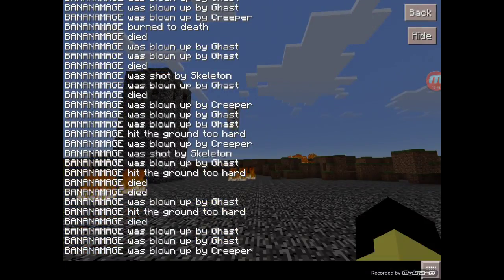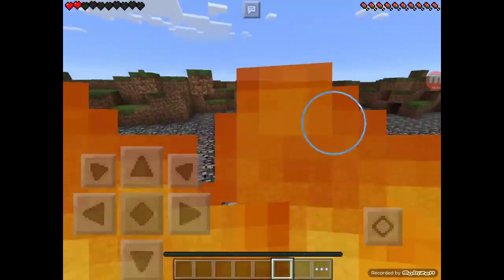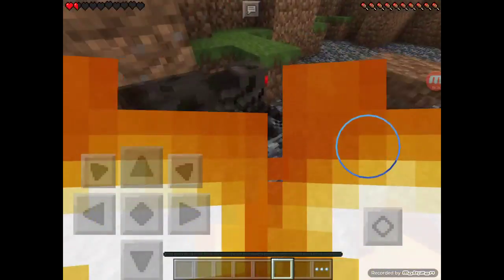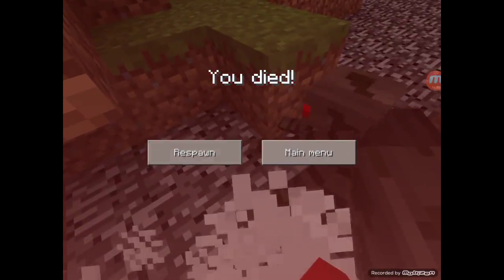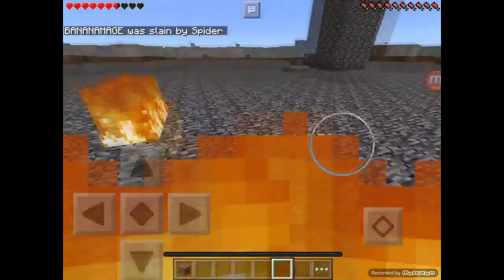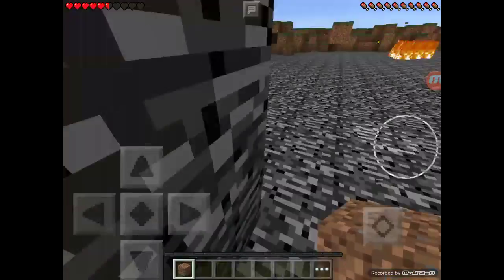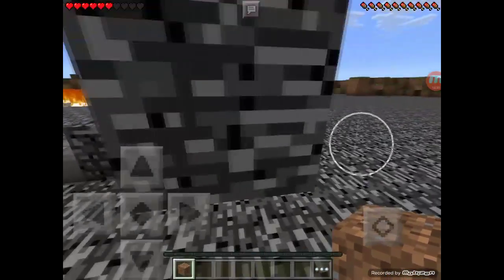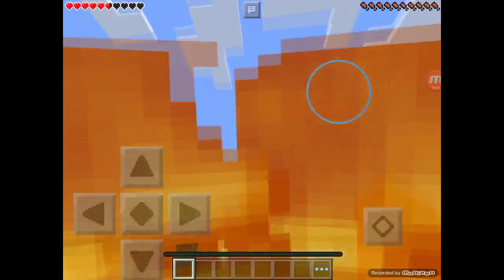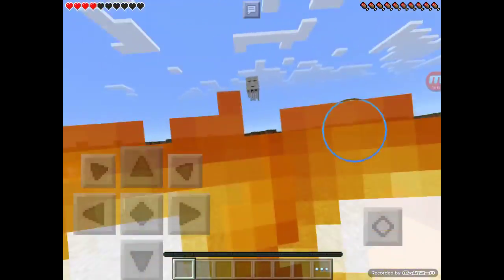Just look at this chat. Trying to look at the chat here. Yeah, that sometimes happens. I've got a block of dirt — this block of dirt will save my life. I'm safe. No, apparently I'm not safe. Run! Run for your life!